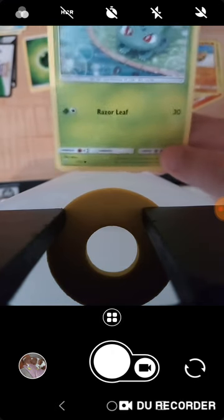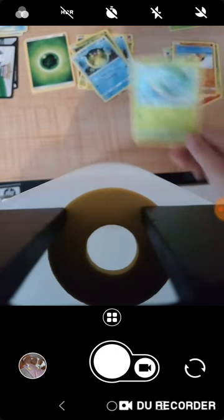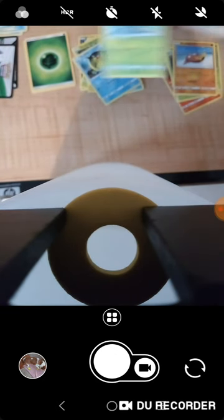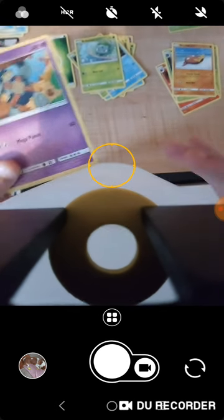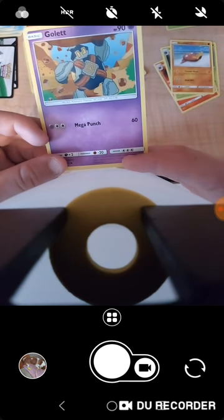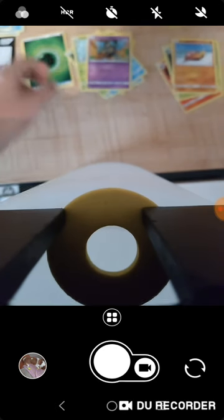Bulbasaur — so cute that picture. And then Razor Leaf — you're going in the bad pile. Wait, is that a shiny? No it is not. And then last but not least Gullett — Mega Punch, 60 damage, and 90 health. Sorry boy but you're going in the bad pile.